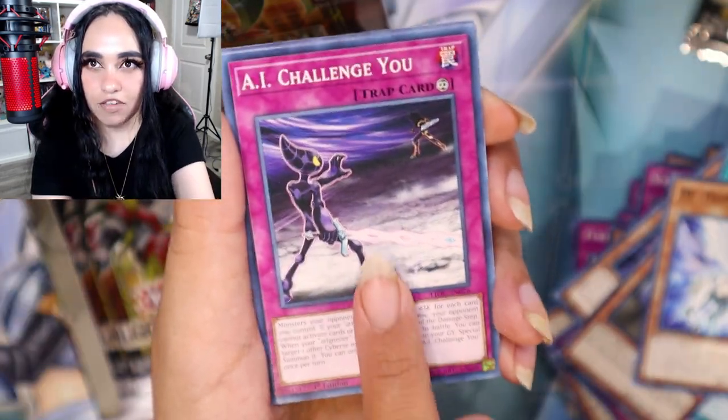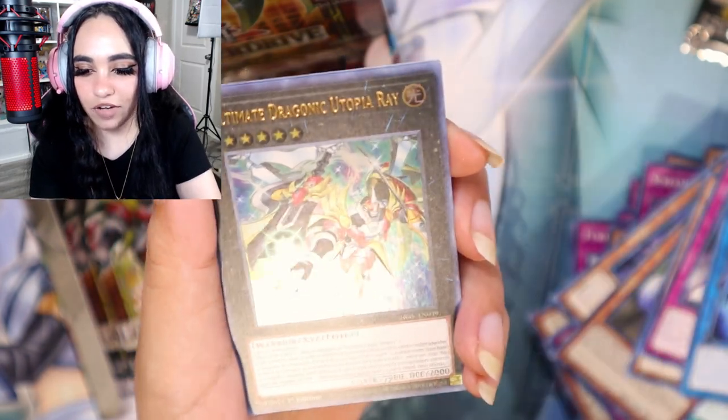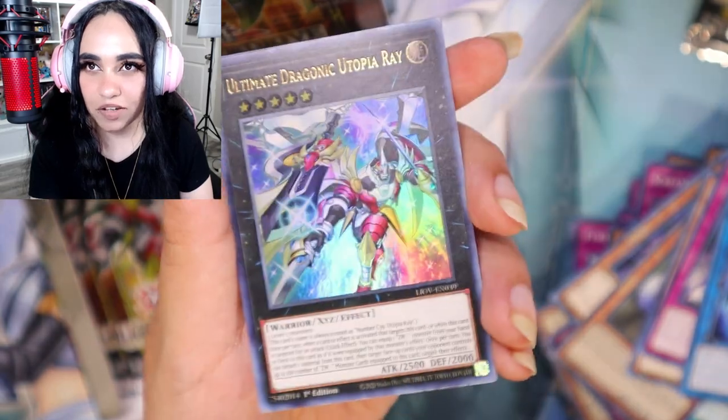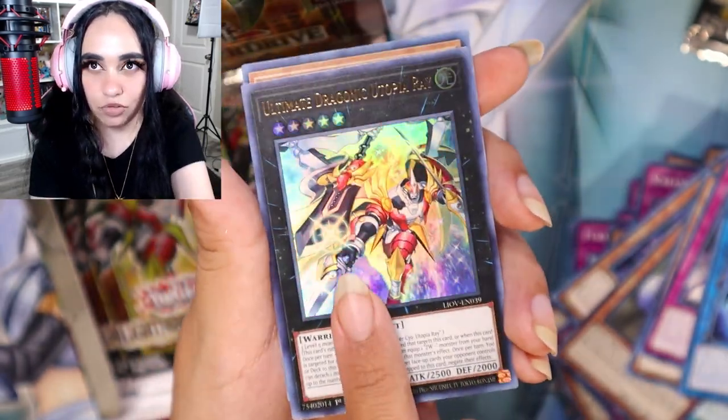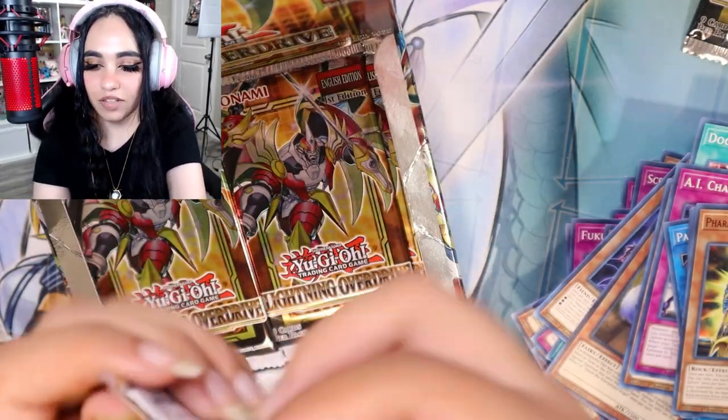Unicorn, AI Challenge You — oh no, I didn't do it — Ultimate Dragonautic, Utopia Ray — our first ultra rare! And then the remaining comments, Stingit. I need to remember each and every pack — who got this?